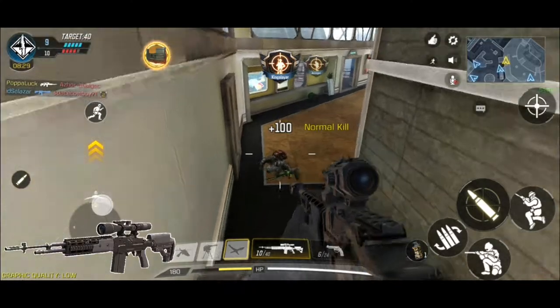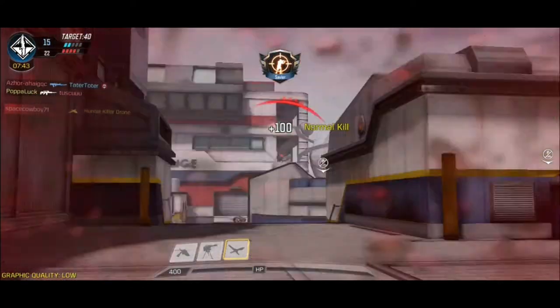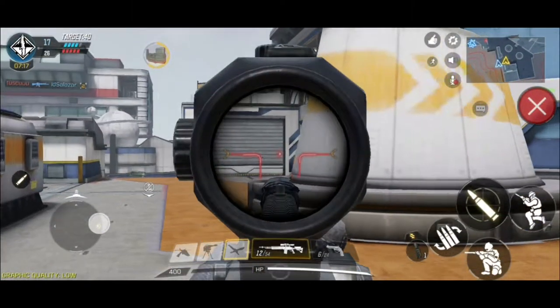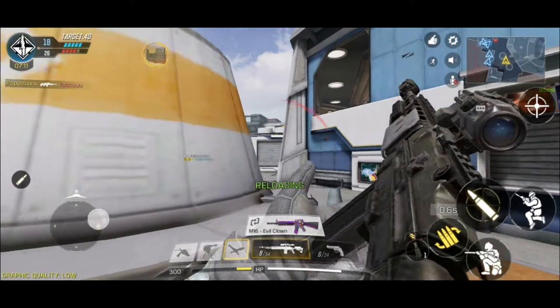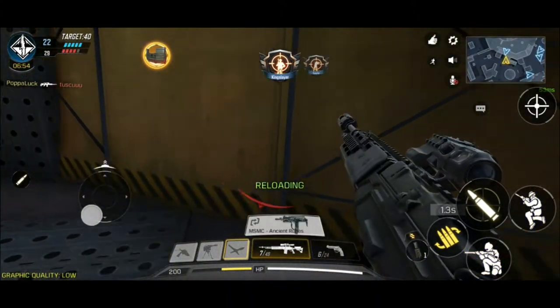The M21 EBR is a beautiful sniper that I honestly love using, and it's really fun to use. But the downside is that there are far better snipers out there — the DL and the Arctic 50 are both far superior, as long as you know how to quickscope. Once you learn how to quickscope, trust me, you won't be needing the M21.